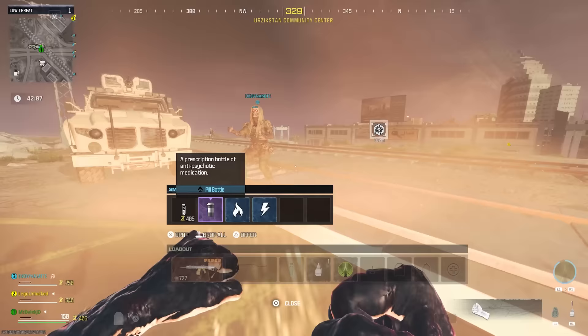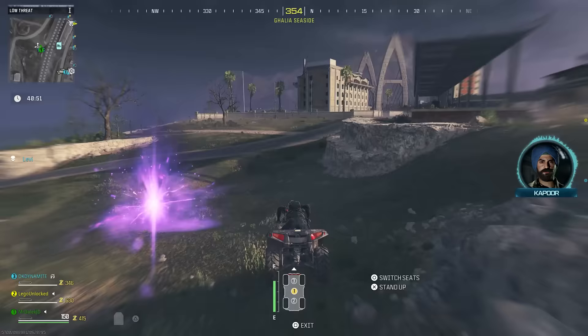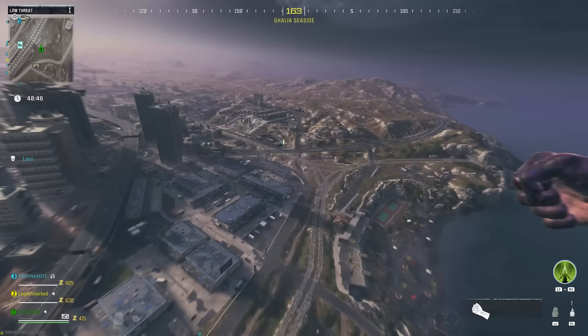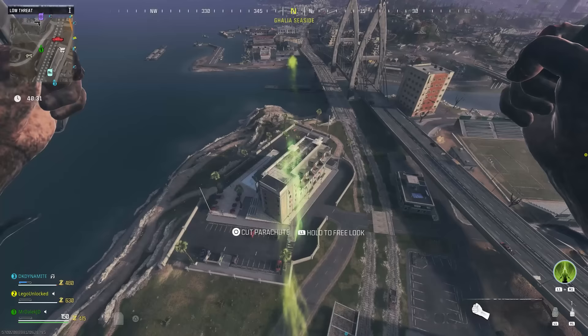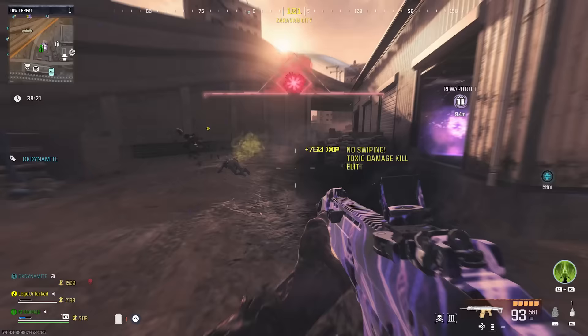Go back to the cyst you interacted with and the pills item will be there wedged in where the cyst was — pick them up. They'll be purple rarity and need to be turned gold. Find an Aether Tear, redeploy, and you'll see a green rift in the air. Enter it and a green wisp will spawn a purple bounty contract in the Tier 1 zone. Take down the bounty and the reward rift will have the golden rarity pills.